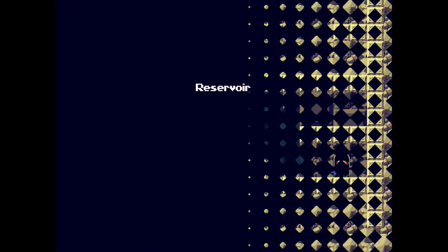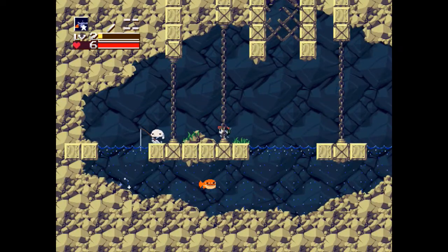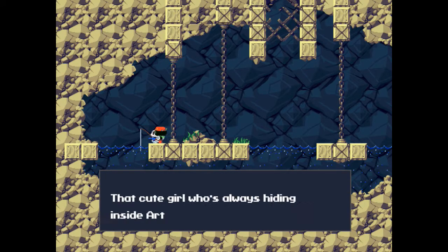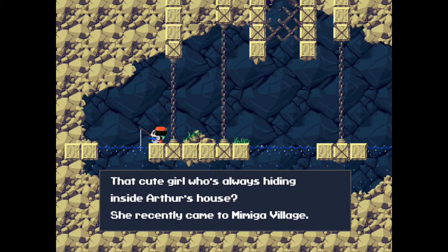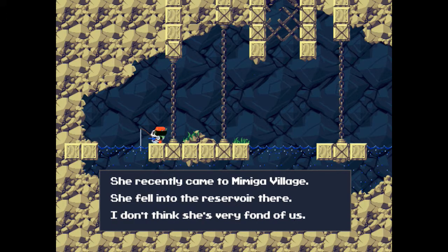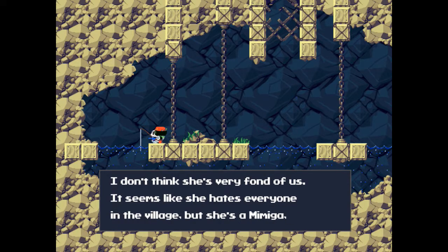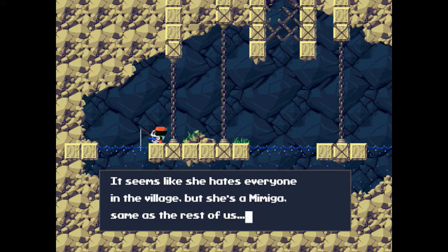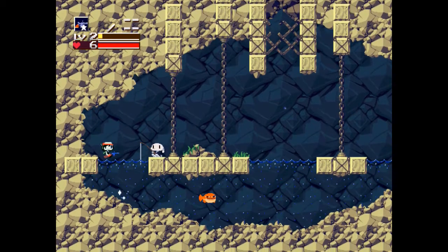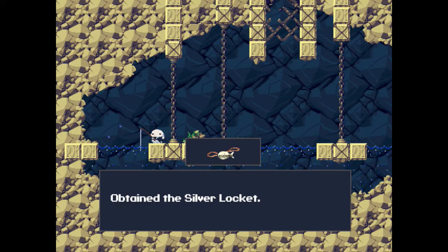And we go in here and wait out the reservoir. What do you have to say, little bunny? Sue? That cute girl was always hiding inside Arthur's house. She recently came to the Mimigot village. She fell into the reservoir of hell. I don't think she's very fond of us - seems like she hates everyone in the village. But she's a Mimigot too, same as the rest of us. Something shines brightly and we have the silver locket.